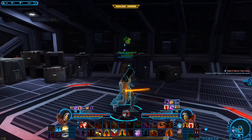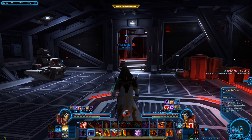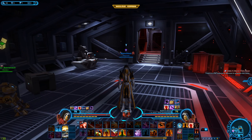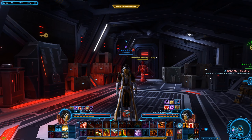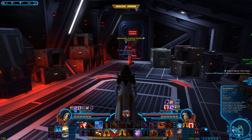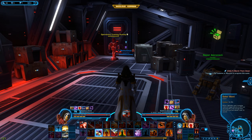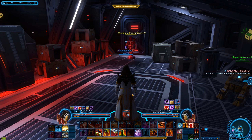Another thing that makes this a beginner-friendly class is that it has very easy-to-understand defensives. Enrage Defense will simply heal you every time you are hit, up to 12 times when you activate it, basically bringing you up to full health unless someone can do enough damage with one hit to bring you to zero before the healing can occur. I would generally recommend using it when you're at about 20% health. Saber Ward is just going to be a damage reduction ability — if you're in a fight and taking a lot of damage, activate that for some reduction.